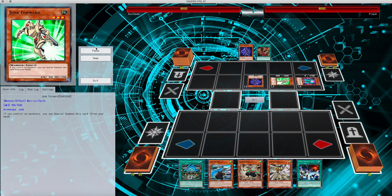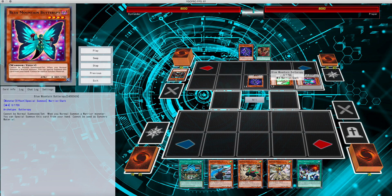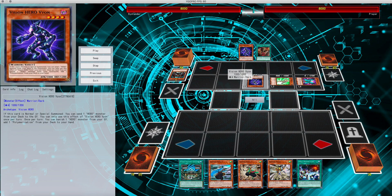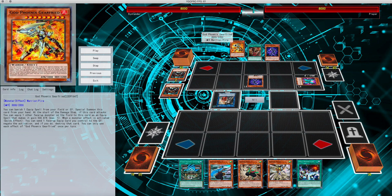Pretty standard at this point — he summons out Junk Forward, out comes Vian, Vian gets Valley into the graveyard, Butterspy also comes out. So he's got potentially four monsters on the board. He's going to use Mallee to get an additional Mallee on the board, link off into Izzled. Izzled searches out Guide Phoenix Gear Feed, which is a pretty nasty boss monster in this deck.